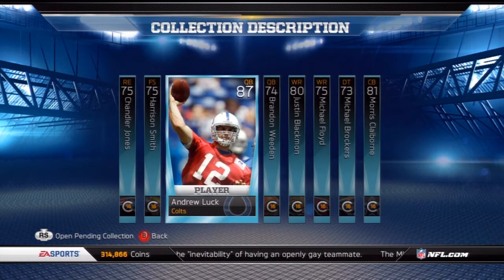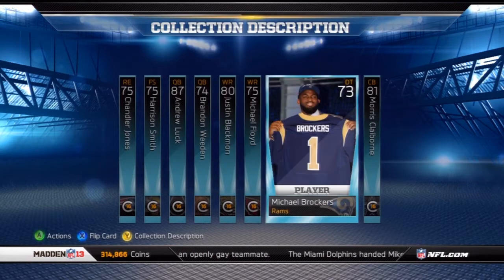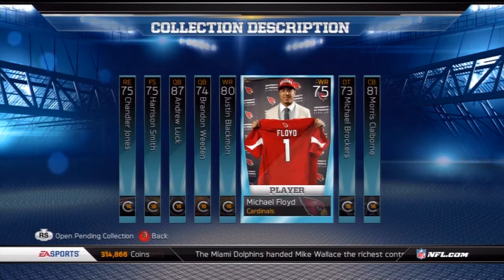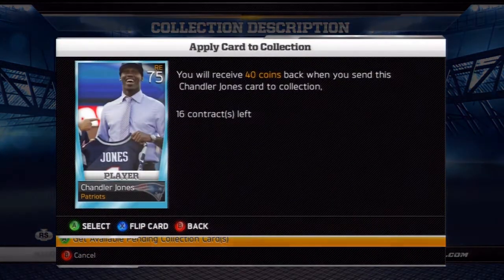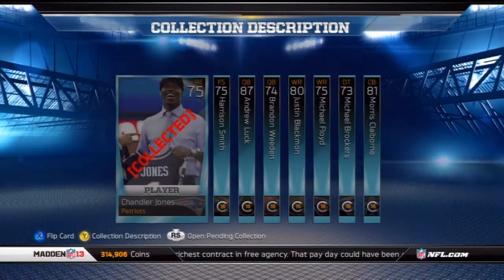If I were to buy all these cards right now I would be spending probably nearly 60,000 coins, which obviously isn't 35, so I made about a 5,000 coin profit. I also get a key pack and an offseason pack. I'm going to collect these cards right now — I know I could sell all these and get more coins, but I just wanted to show you guys completing the collection.